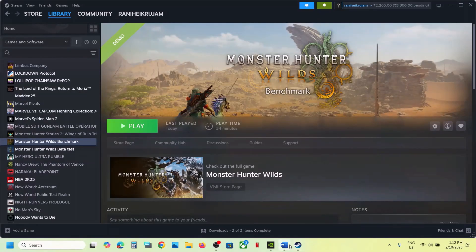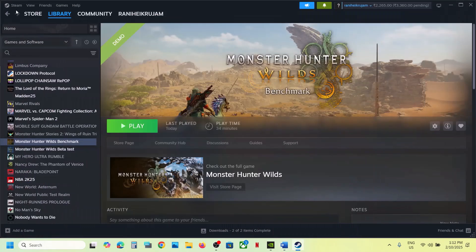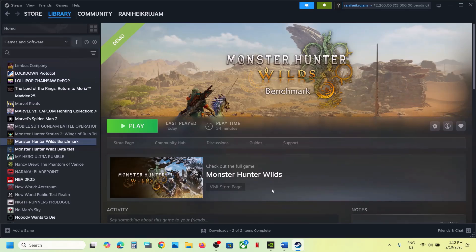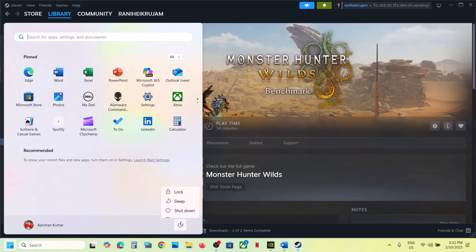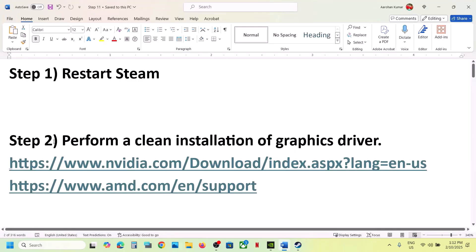The first step is to restart Steam. Go to Steam, click on Steam, then click on Exit. Once that is done, launch Steam once again and check. If still not working, restart your computer once, and after the system restart you can launch the game and check.